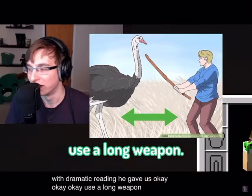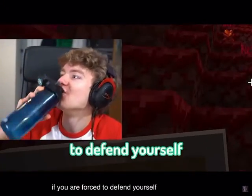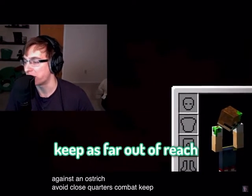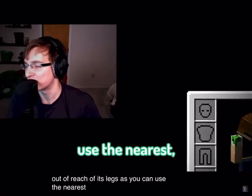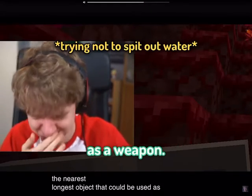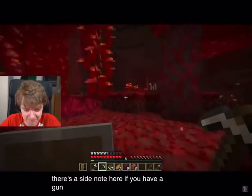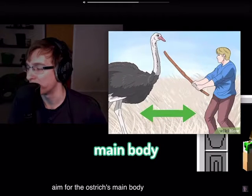Use a long weapon. If you are forced to defend yourself against an ostrich, avoid close quarters combat. Keep as far out of reach of its legs as you can. Use the nearest, longest object that could be used as a weapon. Side note: if you have a gun, aim for the ostrich's main body.